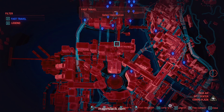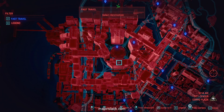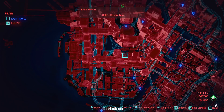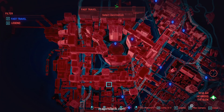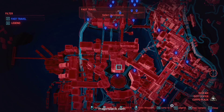We are starting at V's apartment, and we're going to fast travel to a location that everybody's guaranteed to have — that is the Arisaka Tower. You may have a closer location at Pacific Pier, but we're going to start here. It is located at a place called the Grand Imperial Mall, which is right here. Let's go to Arisaka Tower.